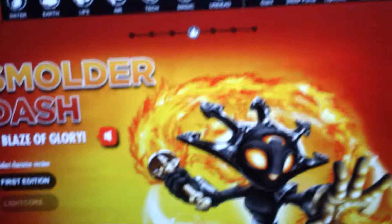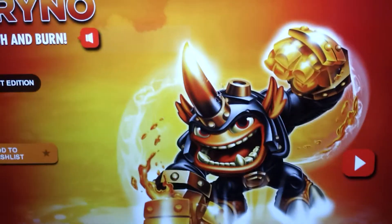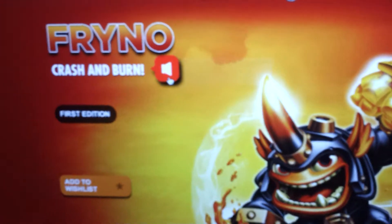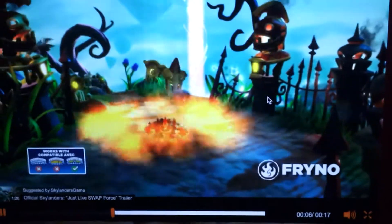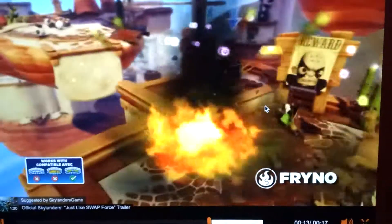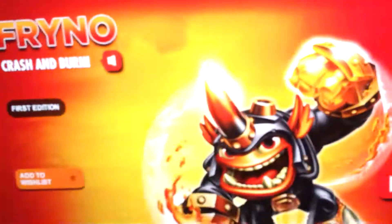Now let's look at the next character. This is the character I actually really want. Yeah, I really want this guy. It's Fryno — Crash and burn. Yeah, I know Fryno; when I have him he's gonna be pretty strong. Look at that. That was a crazy combo right there. Yeah, I just love hitting guys in Skylanders Swap Force.